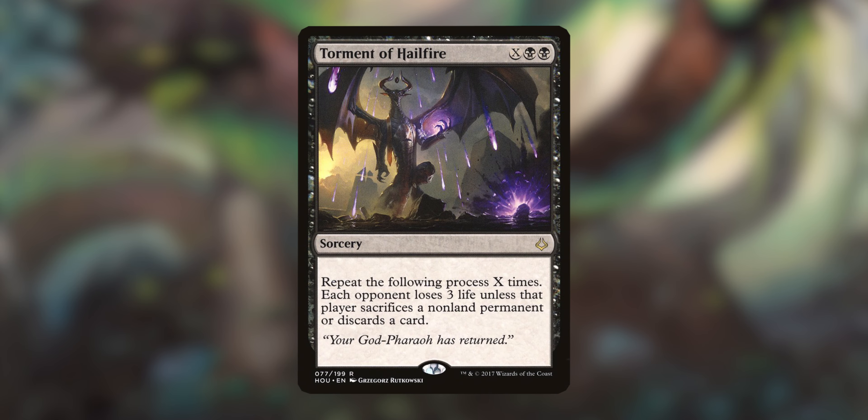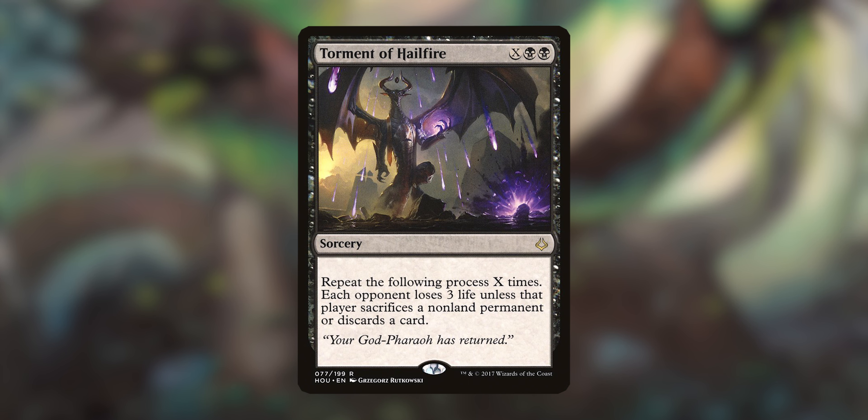First off, I've got a Torment of Hailfire — it's an X spell, so we make a big Hydra. Even if we don't kill everybody with it, we're still going to have a probably big Hydra. You repeat the following process X times: each opponent loses three life, unless they sacrifice a non-land permanent or discard a card. I've died to Torment of Hailfire more than I should have.